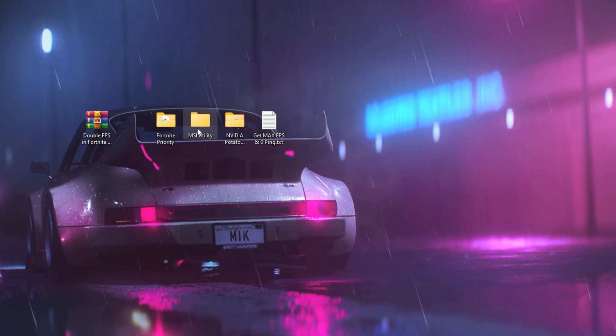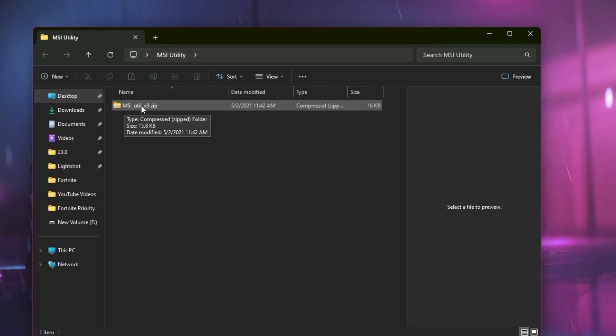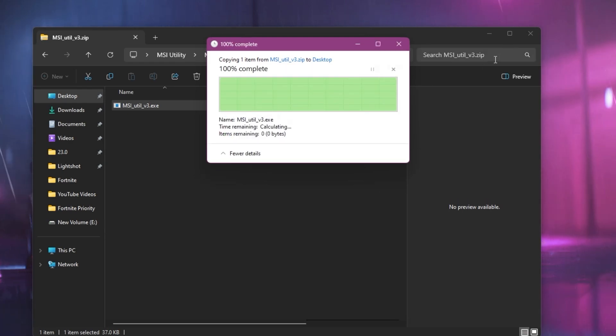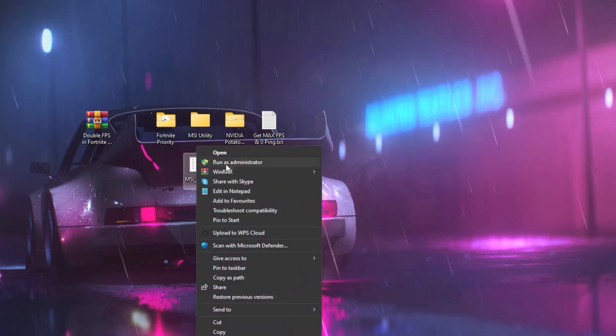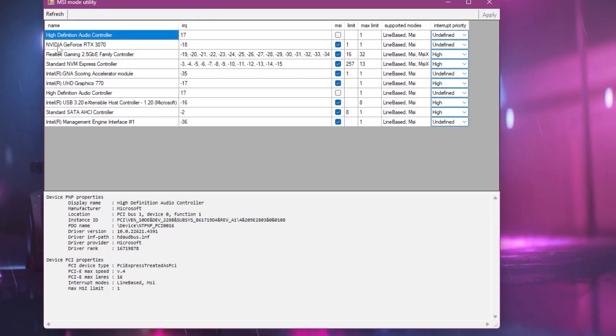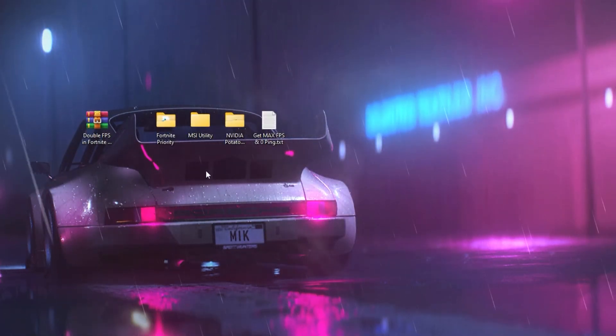Next, you will find the MSI Utility, which will help optimize your GPU whether it is low-end or high-end. Open up the MSI Utility v3 zip file, drag the MSI application to your desktop. Right-click the exe file and make sure to run it as administrator, otherwise it will not work. Once MSI opens, go to your GPU model — I have an NVIDIA GeForce RTX 3070. Go to the dropdown and set it to High Priority. Click the Apply button, then close out of MSI. You can also delete this application after use.